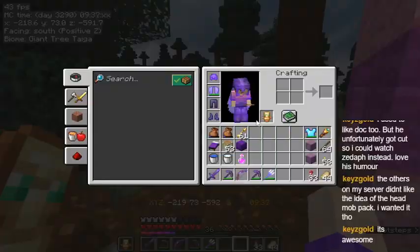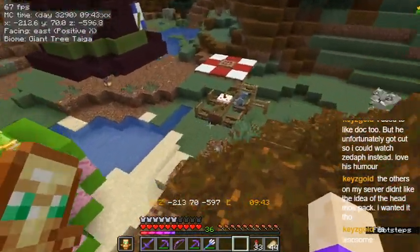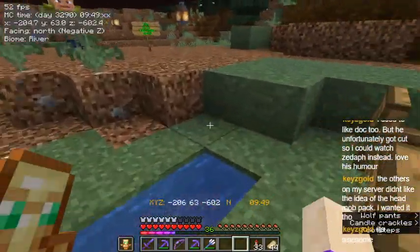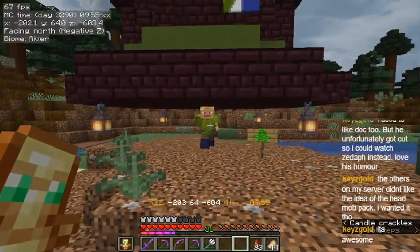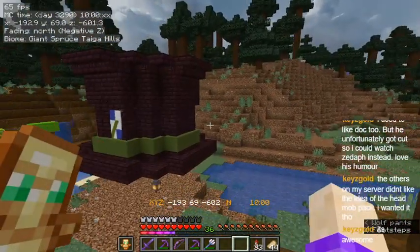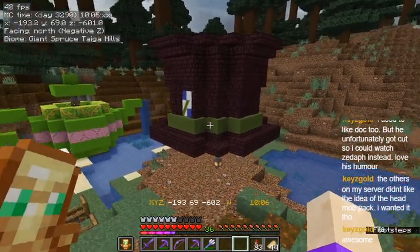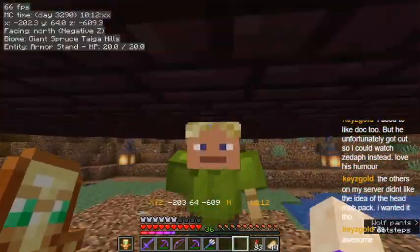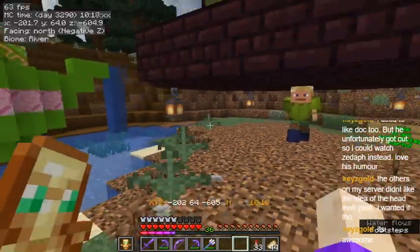I idolize Zombie Cleo and I do a whole bunch of armor statue stuff - I love that pack. So we have all of the heads - we have more mob drops, we have the Hermit Heads, and we have the Wandering Trades. But yeah, my husband built this with his Zadath as the Mad Hatter. He specifically wanted Zadath. We had to wait around and search to get his Zadath head so he could make Zadath the Mad Hatter.